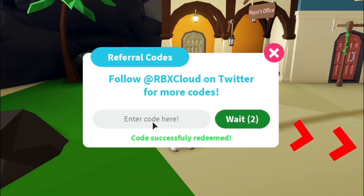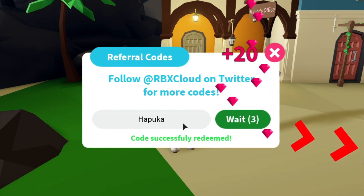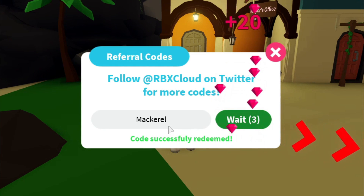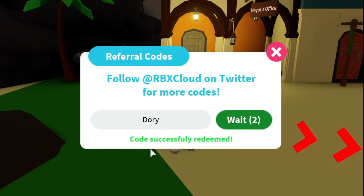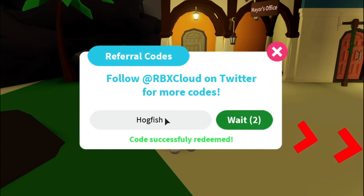Here's another code: 'hapoka' — nice naming — 20 gems. Here's another code: 'mackerel' — I don't know how much we'll get — 20 gems. There's another code: 'brim' — redeem. There's another code: 'dory', should give you 20 gems. There's another code: 'hawkfish' — let's just redeem.